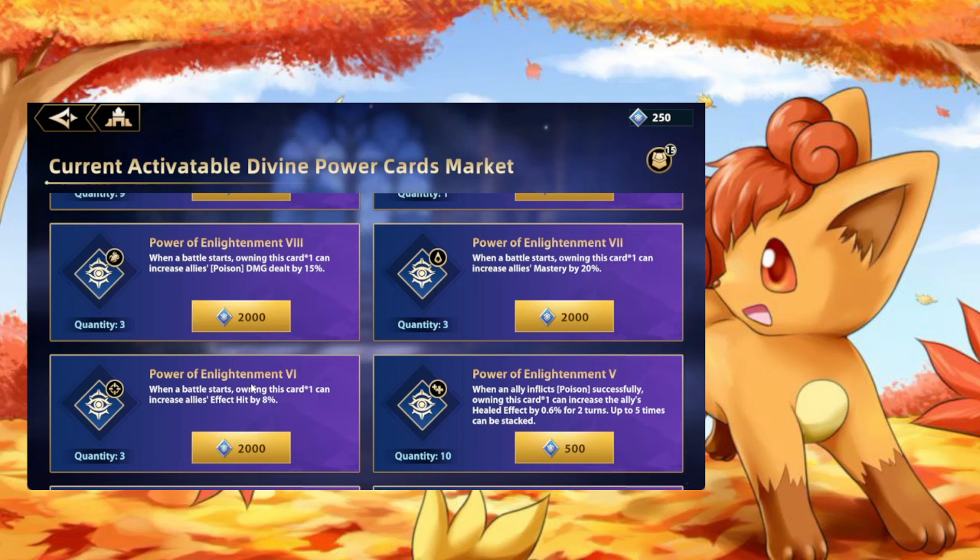If you can't clear floor 30 right now, two or three weeks from now after gathering enough buffs, maybe you can. The longer you play Cloyster and utilize your 100 weekly keys, buying divine powers and growing your progress level in Cloyster, the higher you'll be able to go. It is a snowballing effect.